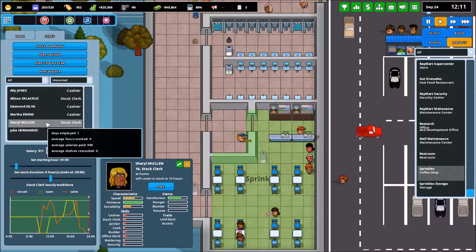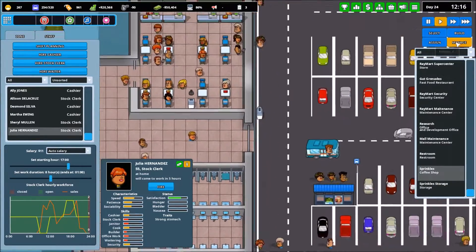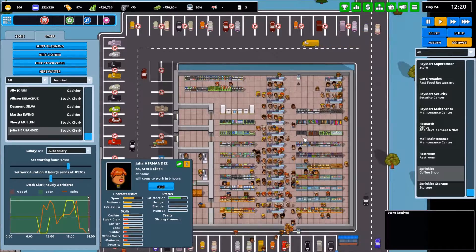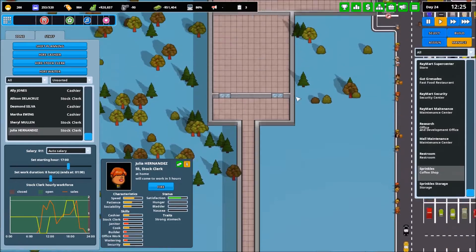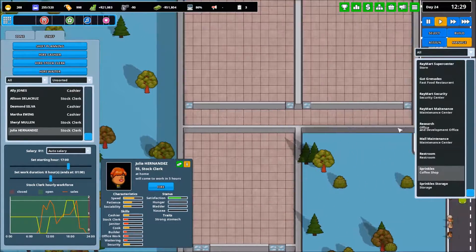We have another one coming in at 1700. We'll go ahead and change her schedule — at 1700 she can go home early today and come back when we need her. All right, so they've almost finished up this mega complex of an area here.